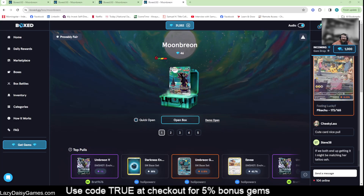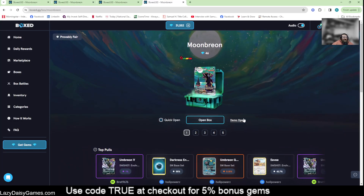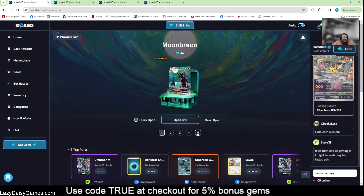Welcome back. I'm going to show you how I multi-box today. We're going to do it with the Moon Box — that's the most common way I do it. I usually set up four tabs to multi-tab, and I do five quick opens. I'll set these all up here real quick — five on the quick open.